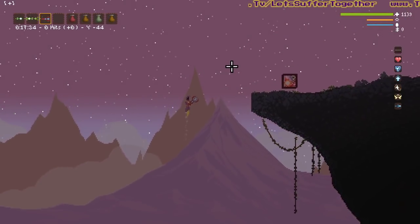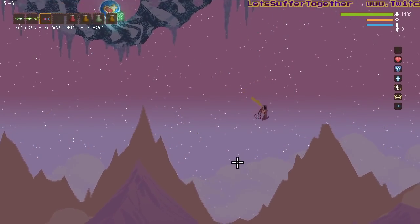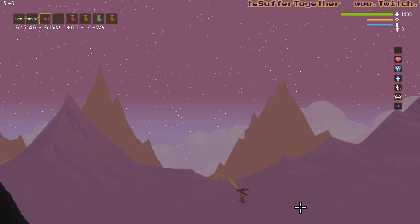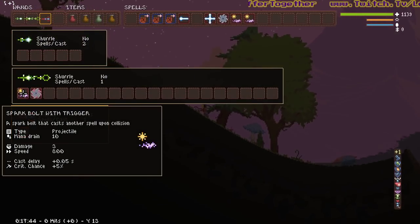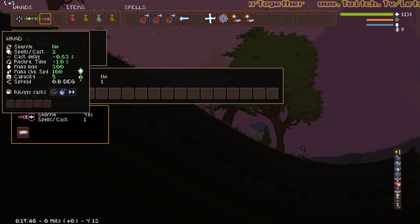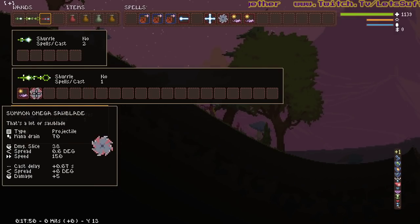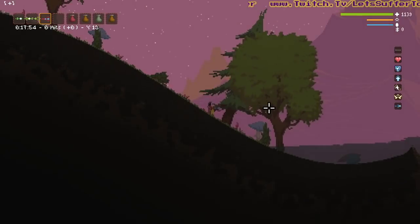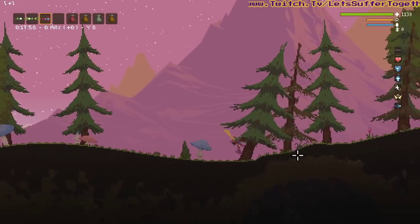Hey there, welcome back. Tonight I'm from Let's Suffer Together, back in the mountains my friends, and today we're gonna have a little wander - just a quick wander. We've got some specialist stuff together: nice black holes with increased time-up speed, some very dangerous spells, some damage.